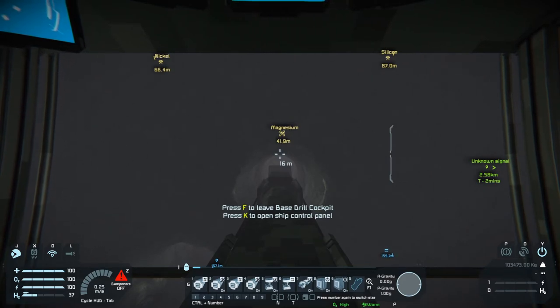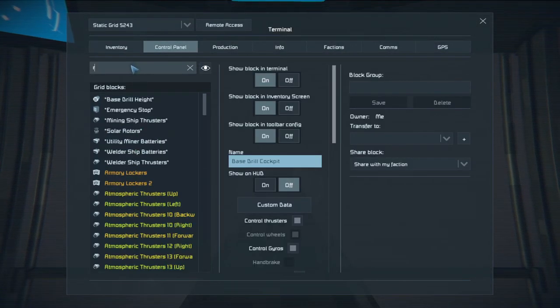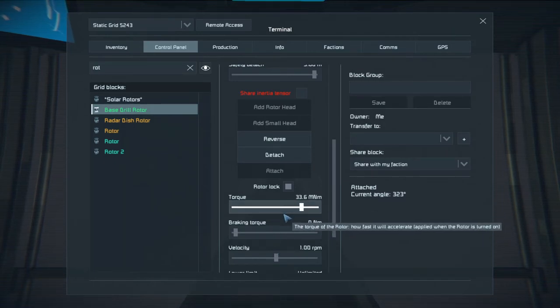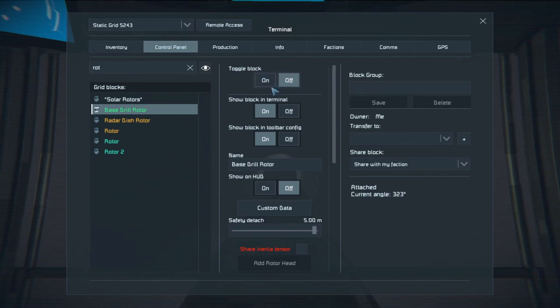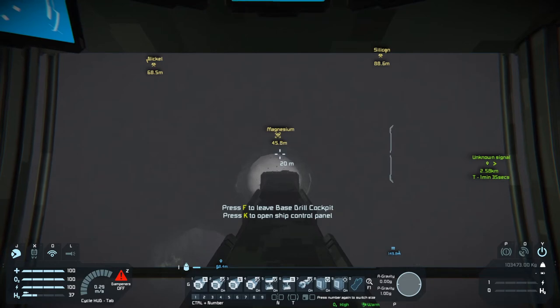That is pretty much it for this - a very basic drill piece, and it's a slight extension on a very well-known drill piece that most people start to use on the starter base, just by allowing you to have that little bit of freedom of turning left or right. One last thing before we disappear: if your Base Drill Rotor is struggling to turn, look at your torque and slightly increase it if you need to. But be careful - if you place too much torque you will just snap the drill clean off again. So just bear in mind: if struggling to rotate, just increase that torque a little bit. Always double check that the toggle block is on, make sure the rotor lock is on, and don't use it whilst you try to drill.